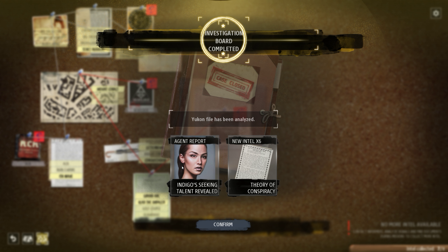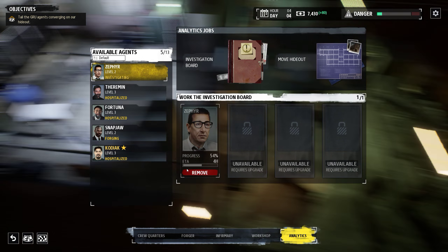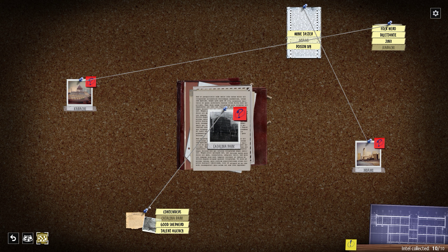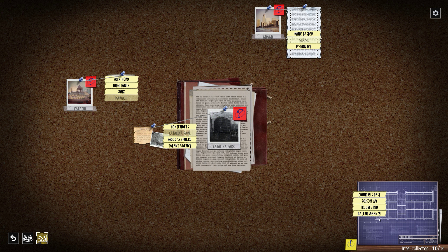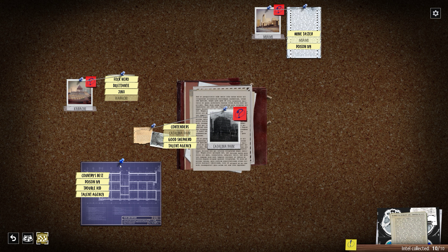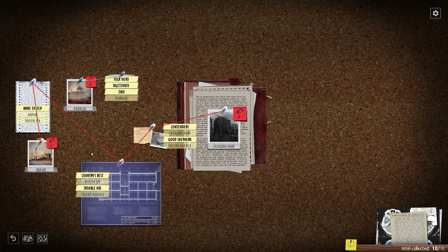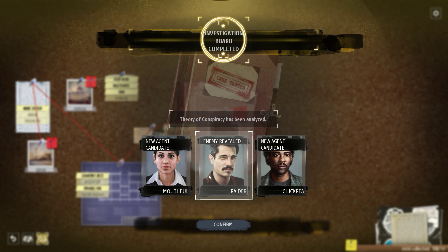Indigo seeking talent revealed — bonus experience for sick agent jobs. She has potential for very fast leveling. Let's go into analytics first. This intercepted file from Beholder goes here. Poison Ivy — talent agency. We just need Miami connected, and that gives us three new candidates and an enemy reveal. Two new candidates and another enemy reveal. Okay, enemy trader confirmed.